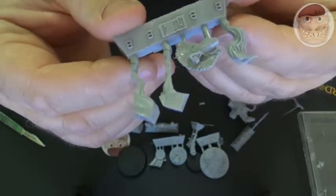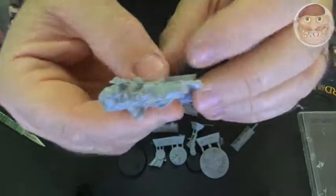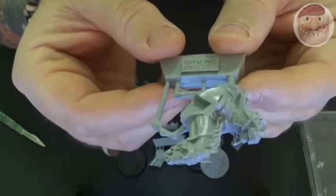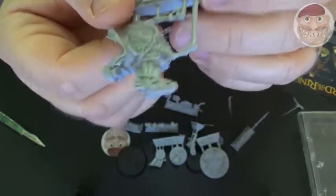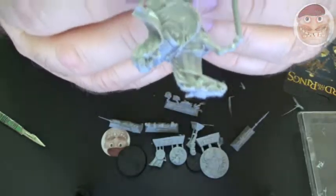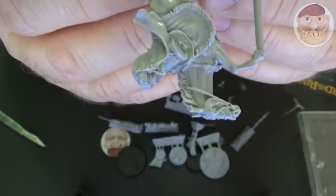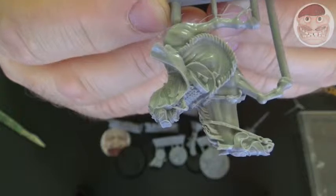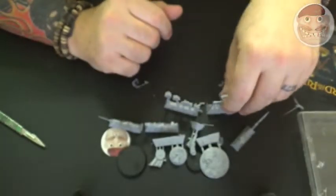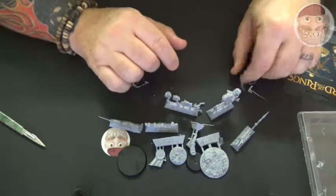This is just an unboxing video but there are a lot of little bits to put together. There's the main body of the horse — the face on the horse is cracking. Look at that — cracking detail. So that's Elfhelm — Elfhelm, sorry — bit of a strange name for a Rohan hero but there you go, that was his name.